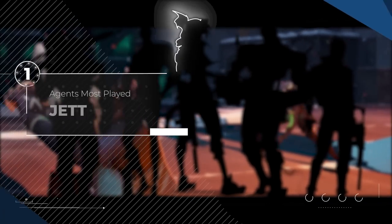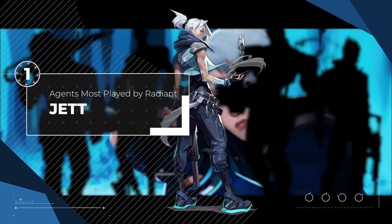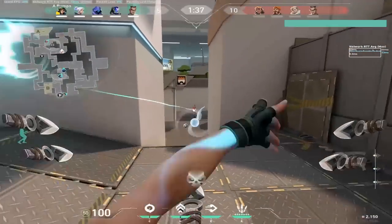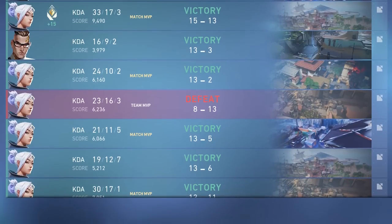At the top of our list comes everybody's favorite insta-lock, no-com agent: Jett. To make a long story short, Jett is stupid broken and the best of the best know how to abuse her kit. Everyone mains her at this rank, literally. Almost every top Radiant I looked at either locks Jett or Chamber, who we'll talk about later.